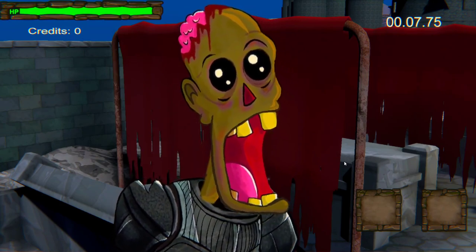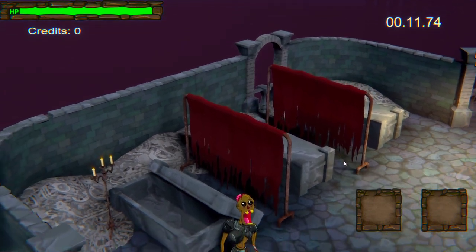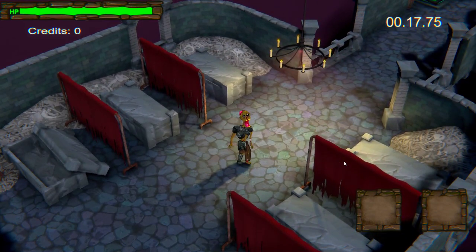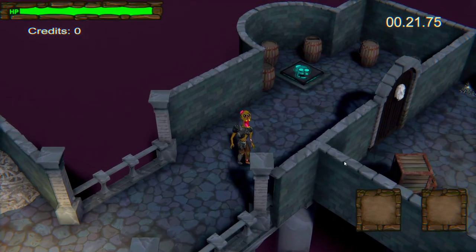Hello, greetings. You have been approved for our program to address your condition. Please step through the door to begin the process. Welcome to the care facility.